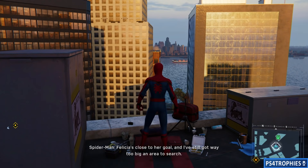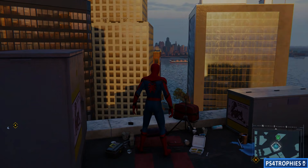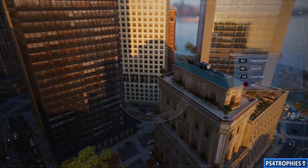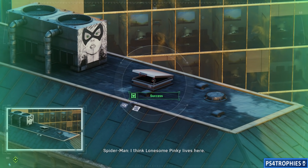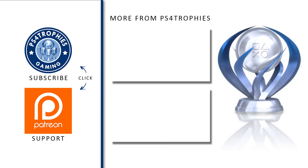Our final one is at the southern tip of the Financial District. For this one, look down a little to the right and it's going to be on the roof of a shorter building. Go do the Cat's Cradle quest and get your Cat Prince trophy!